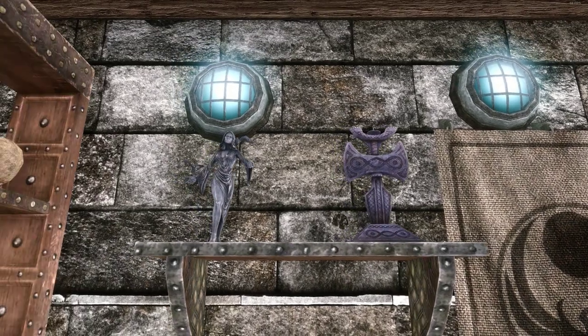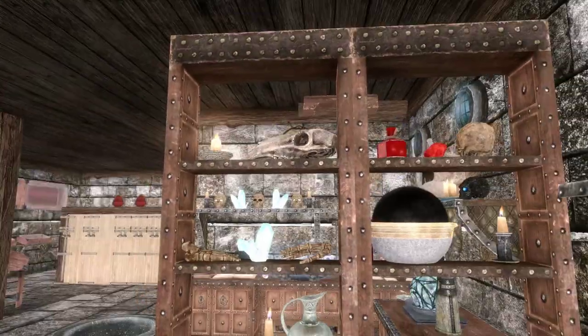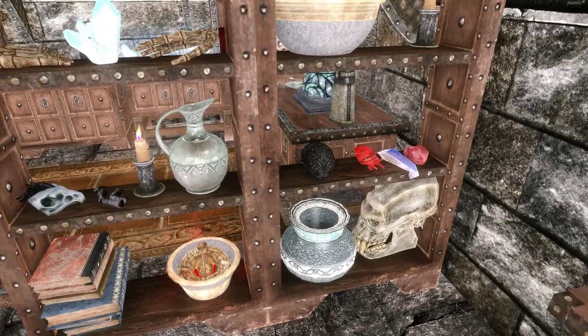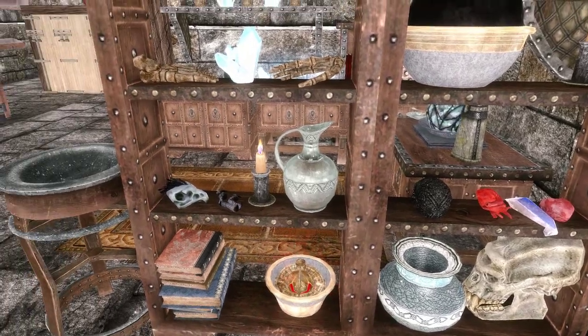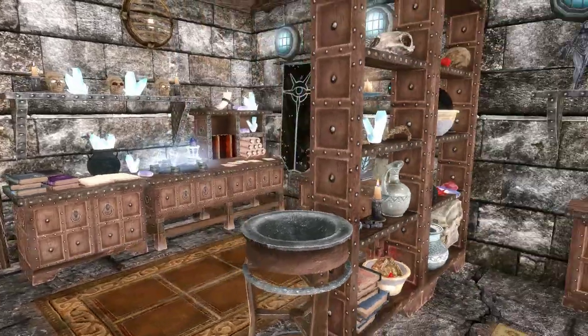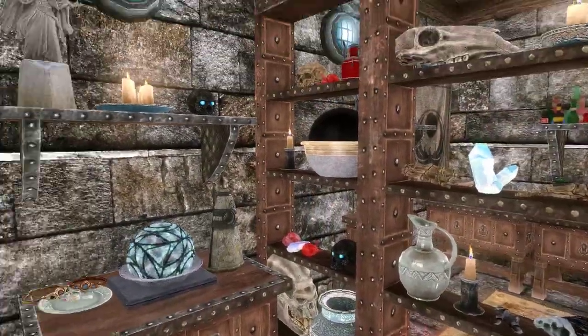The Talos shrine — why not. A little Nocturnal statue. These shelves are just random clutter; most of the stuff here is related to alchemy, enchanting, or magic in some fashion.